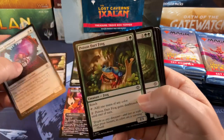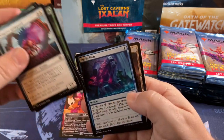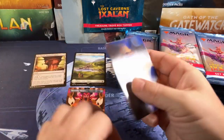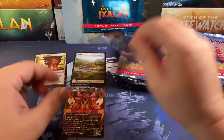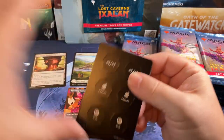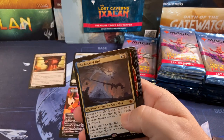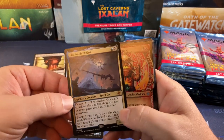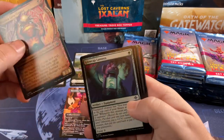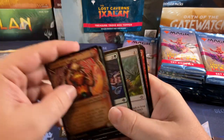Poison Dart Frog — there you go, one of the commons that sells like crazy at the store. Come on Mana Crypts and Caverns! Tokens... Ancient One for our first mythic. Yeah, not the mythic we were hoping for, but the Scout's seen a lot of play as well.